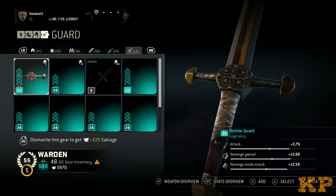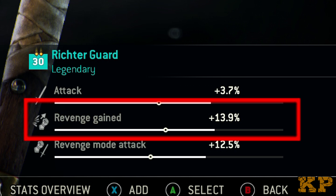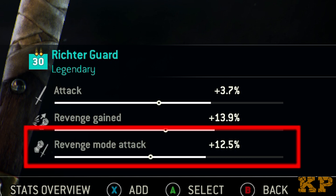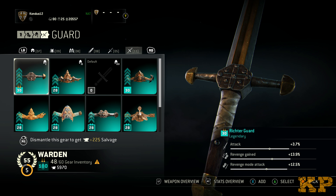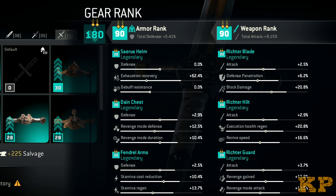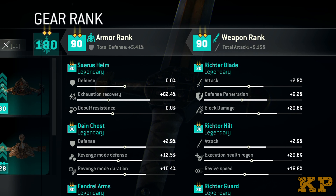Next is the guard. I've got my attack up — it's very important, you need to do great damage especially with the top heavies. Revenge gained — I rely on that quite a bit since I get ganked a lot. I also have my revenge mode attack up because I want to do heavy damage when I'm in revenge, since everyone kind of flees — as long as you get that damage on them before they start running away, that's very important. This setup works great for me; out of all the setups I've had, this is probably the best I've come across. My playstyle is aggressive but also defensive, and I can hold my own during ganks most of the time.